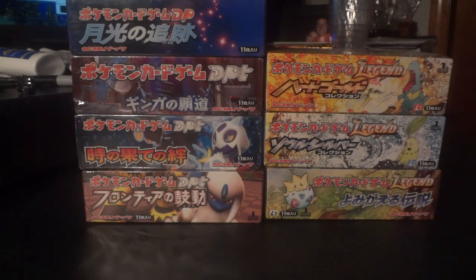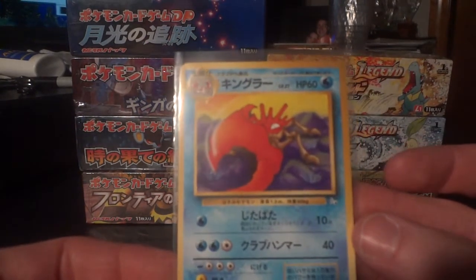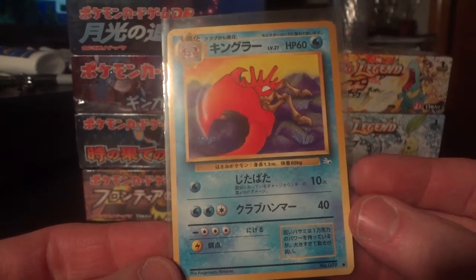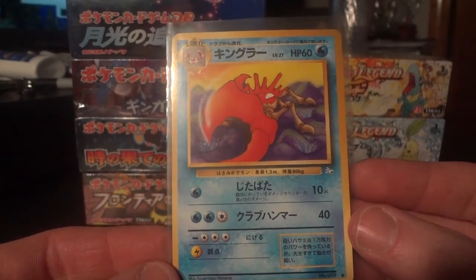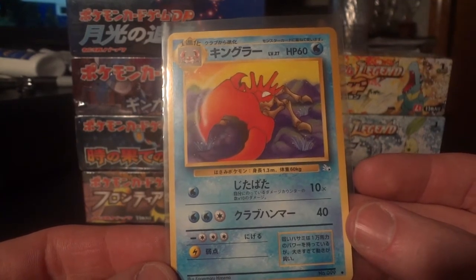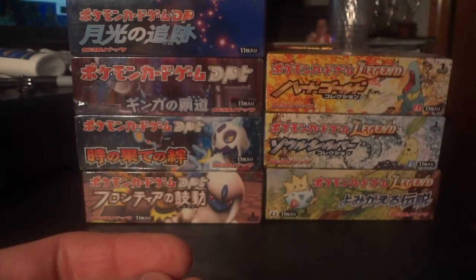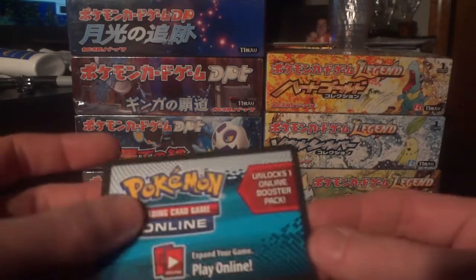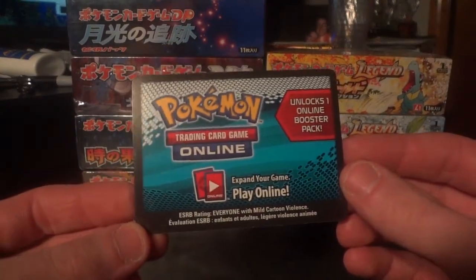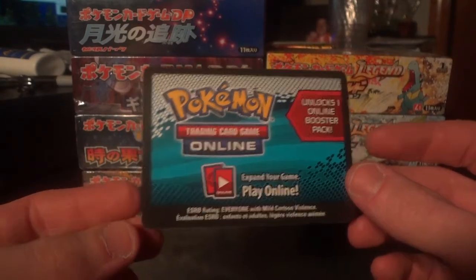First I want to show this uncommon Kingler that I got a while back — not that long ago, just from a different transaction. This is from the Fossil series and it's actually a very important card, and I'll show you why. The three cards that I bought from her — and by the way she was awesome enough to include a code card, which was really cool. I don't really use them but I'm not sure if I'll end up opening a pack or something.